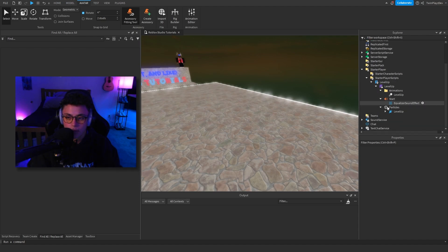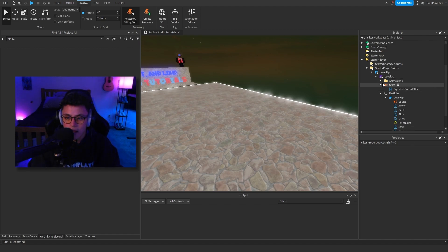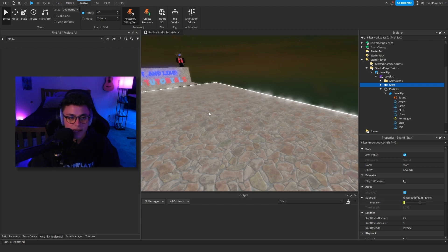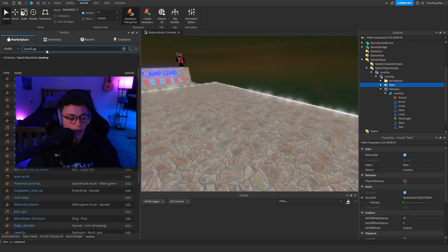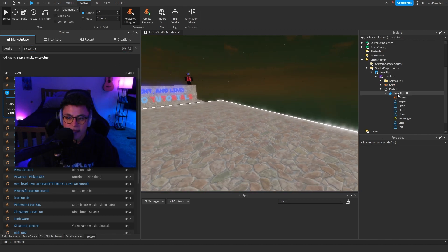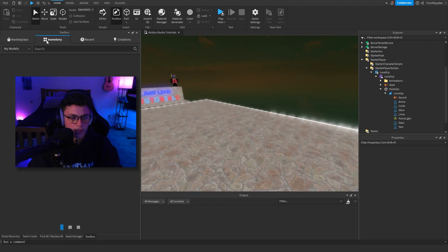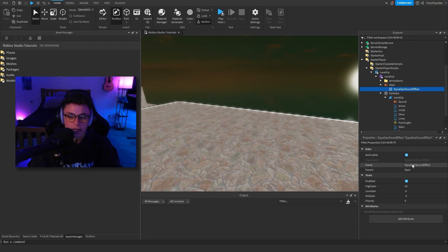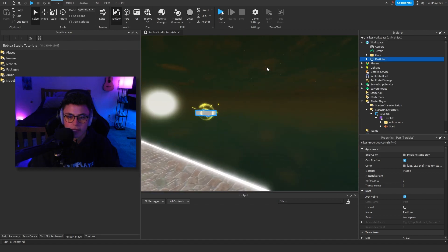In the main module script we have animations, a start sound, particles, and all that. For the animation, you grab the animation ID — just copy the ID and paste it right here, and you're good to go. For sounds, there's a start sound included. What's nice is if you go to the Marketplace and search 'level up', there are a lot of sounds. There's one I personally use in my game that I really recommend. There's also an equalizer sound effect to make it sound better.